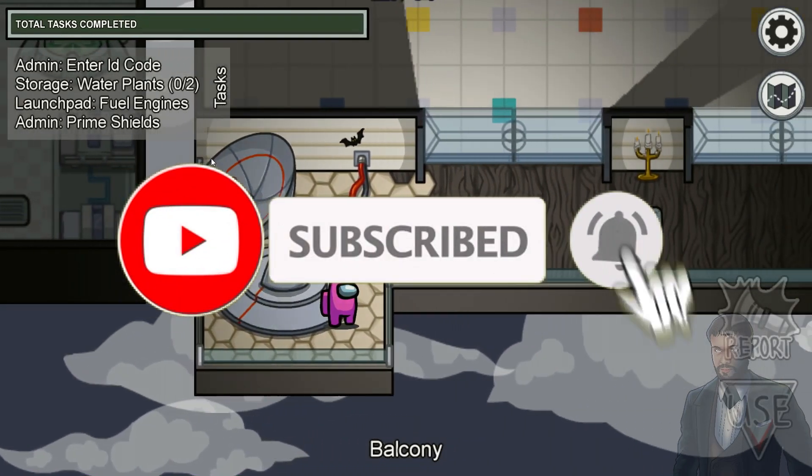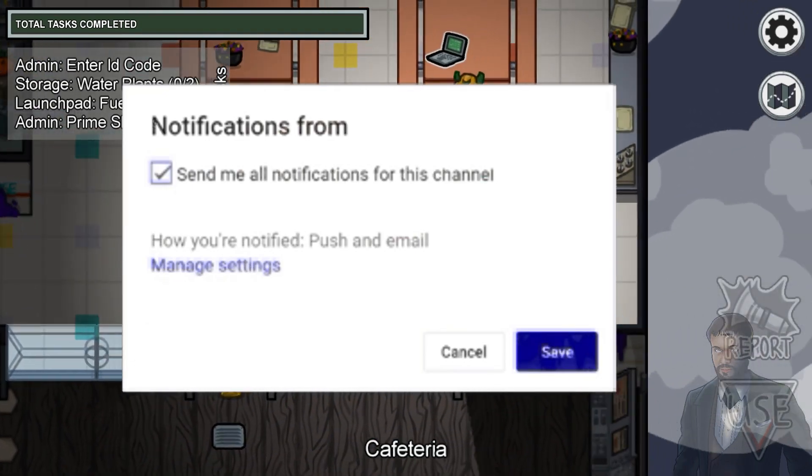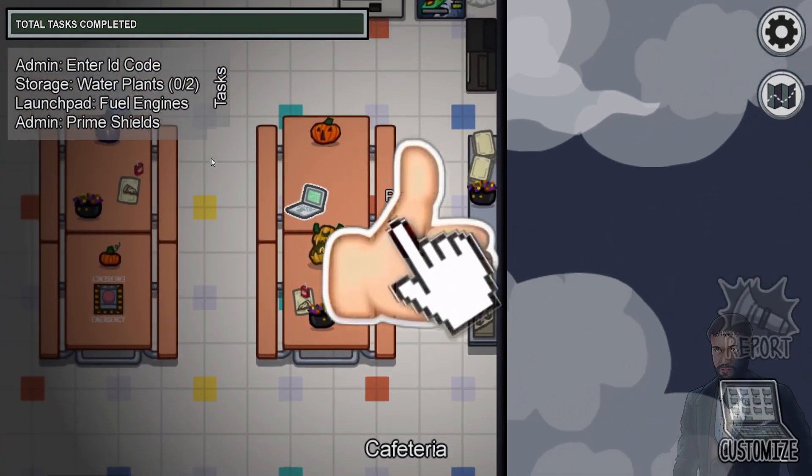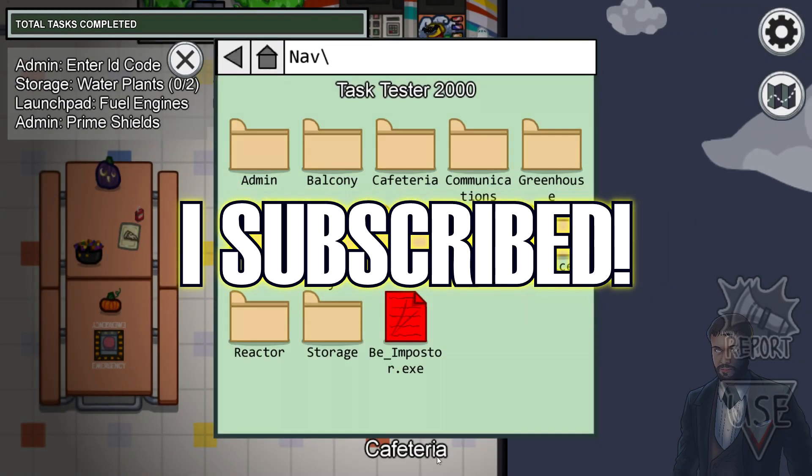So if you are new to the channel: subscribe with the bell on, with notifications on. Second step is smash the like button. Final step is just write a comment — 'I subscribed' — and that's all.